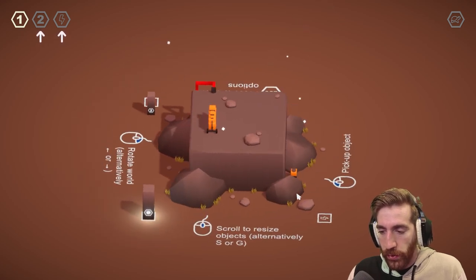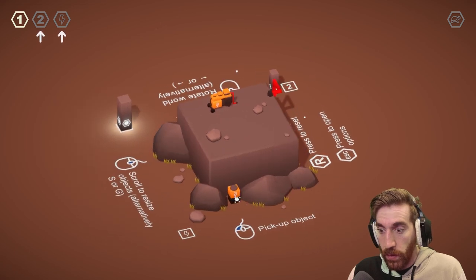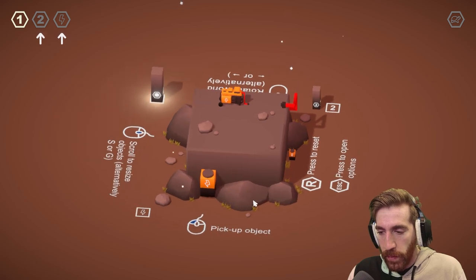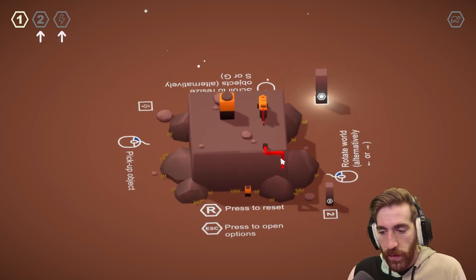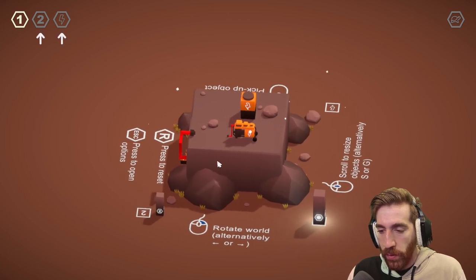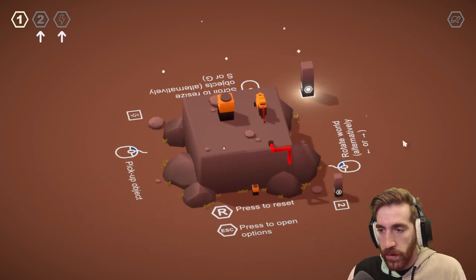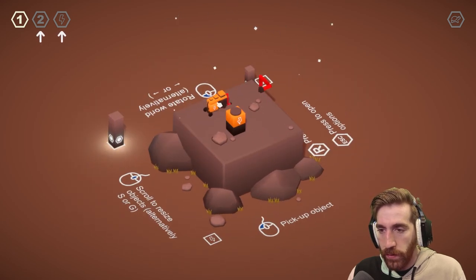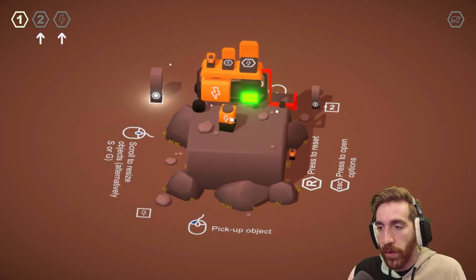Scroll to resize objects — alternatively S or G. Pickup object. Press to order to reset. Press to open options. Rotate world. I've already been doing that. Oh, you have to get bigger to connect power. Got it.